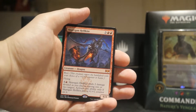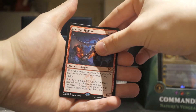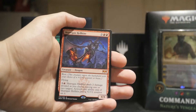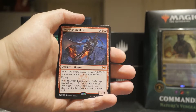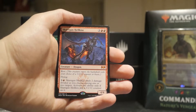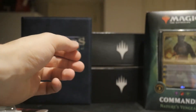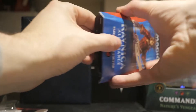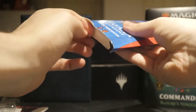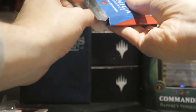Scargon Hellkite — nice. Almost forgot this card even existed. Very nice Mythic. It's got Riot, Flying, and its ability costs three generic and one red mana: Scargon Hellkite deals two damage divided as you choose among one or two targets. Activate this ability only if Scargon Hellkite has a plus-one plus-one counter on it. Very cool. That pack was definitely worth $5. Let's crack the next one open — if we can get a Light Up the Stage in each one, or even two in one, that'd be very, very awesome. It is possible to get two of an uncommon in these.